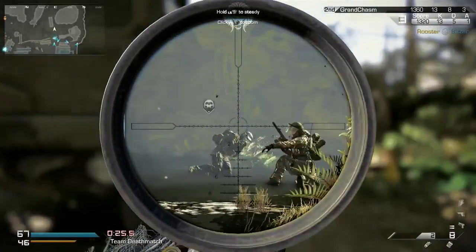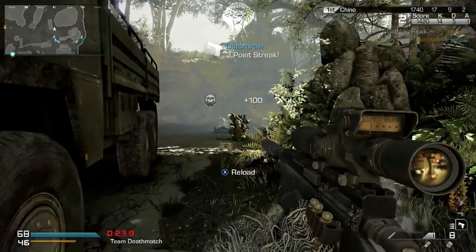This guy just earned another perk at three points, which again suggests that three points is now the threshold for your first perk in the specialist package — though he could still be running hardline. We'll have to find out later.